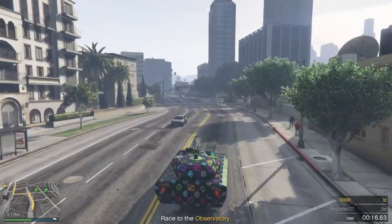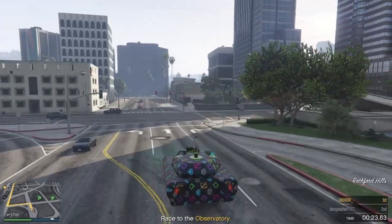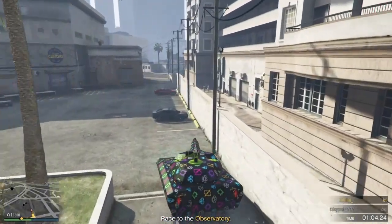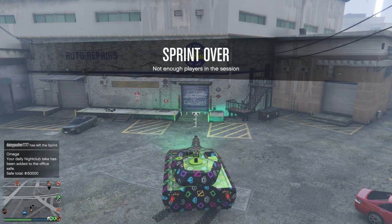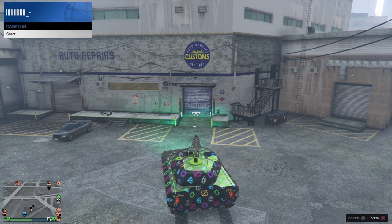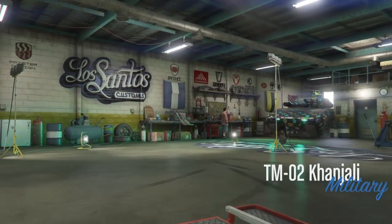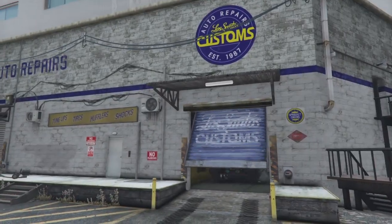Head to the customs now and register as an MC president. Tell your friend to exit the sprint. Then go into your MC club, club work, start Caged In, and now you will be able to drive into the customs.